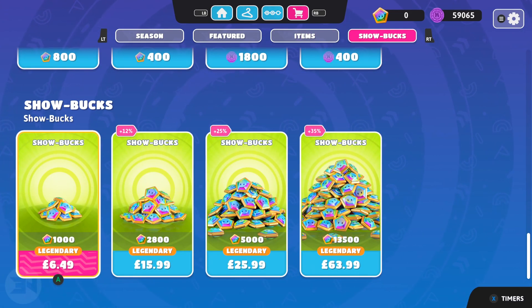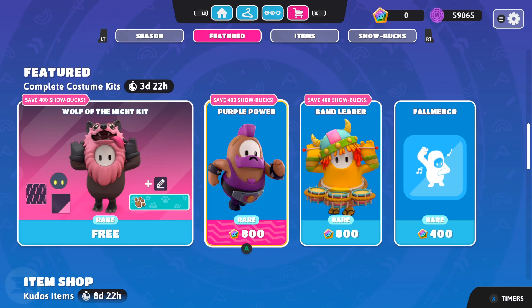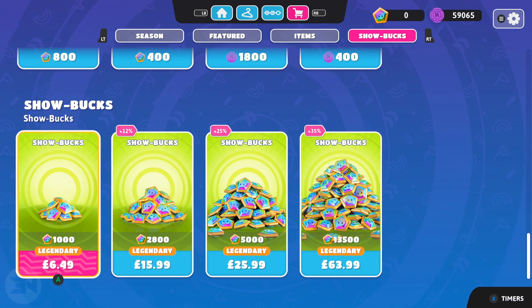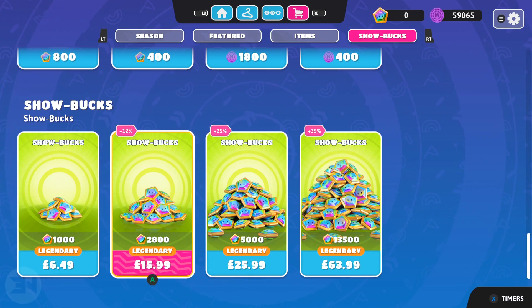Essentially, 1000 Show Bucks — about £6.50, probably $8-9 for Americans — gets you one set of items. I don't think the prices are too bad; if you want to spend money it's there as an option. Most things you can buy will be under the 1000 Show Bucks mark. You also get free Show Bucks on the battle pass. If you're going to play long term, I reckon putting in about £16 a month will satisfy your microtransaction needs.